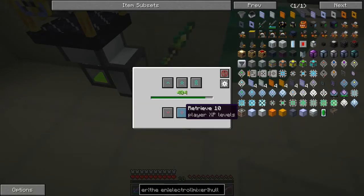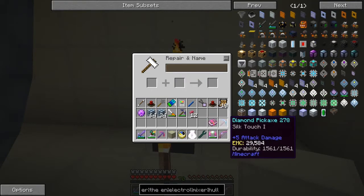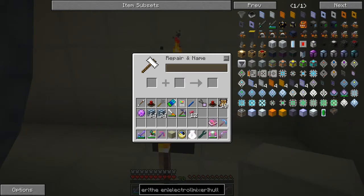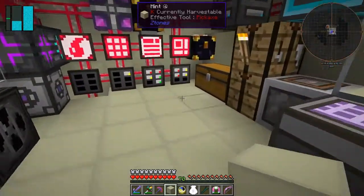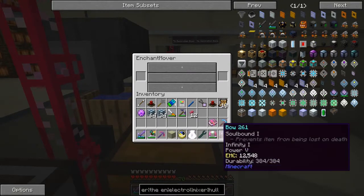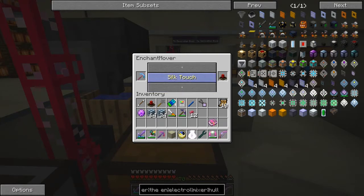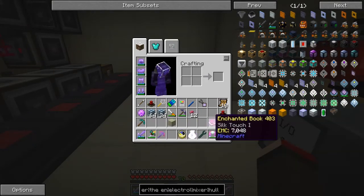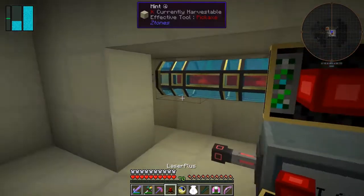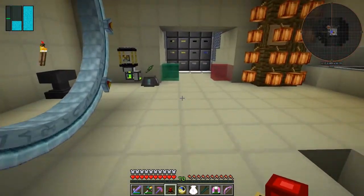I've got quite a lot of XP - let's take 70 levels, that should be enough. So this is a silk touch book. I didn't bring the other pickaxe with me, but it doesn't matter that much because what we can do is put it onto the enchant mover here, put silk touch onto that, and then put the laser in here. It does accept it because it's worked - I've now got silk touch one on that one. Let's go put that back and enchant the next one.